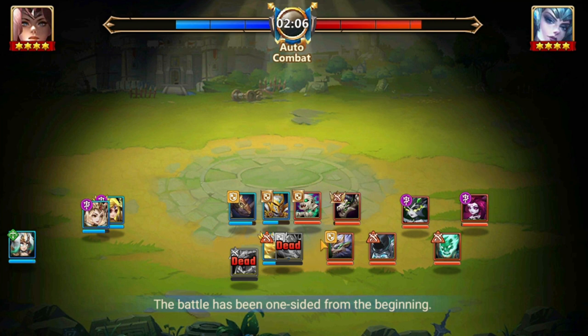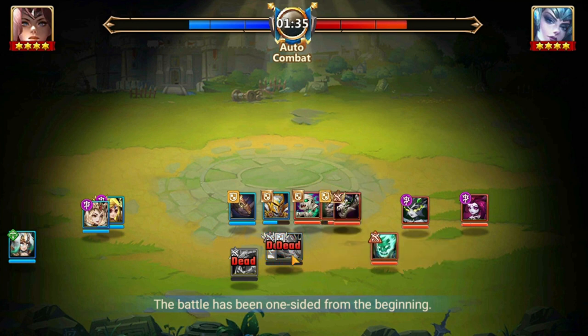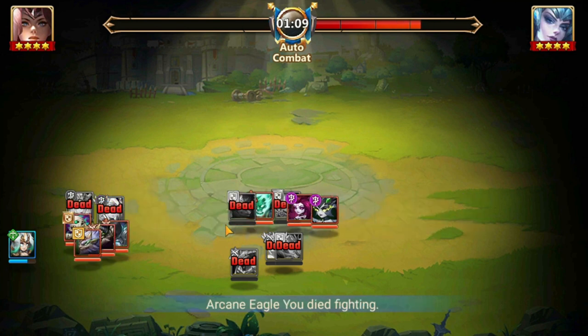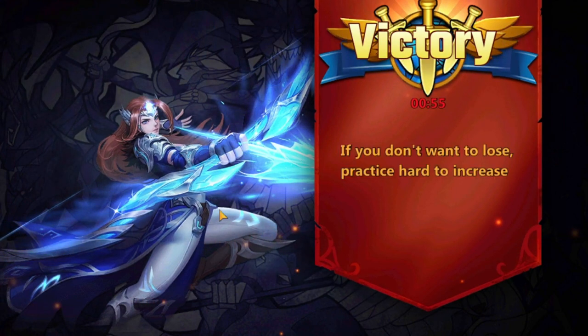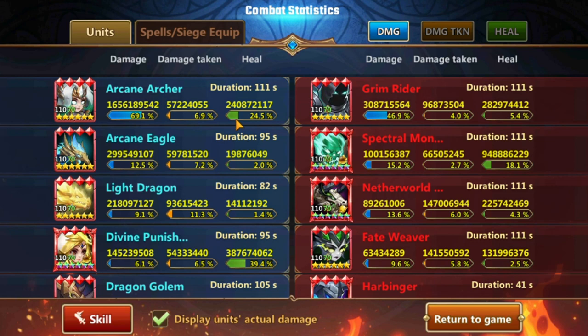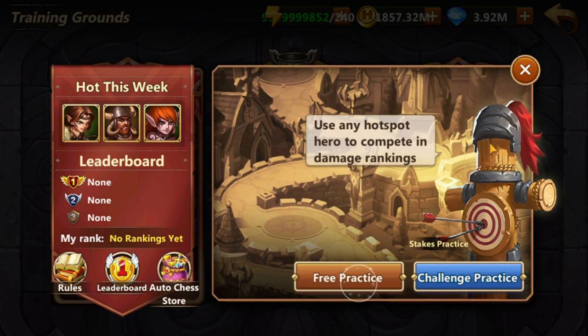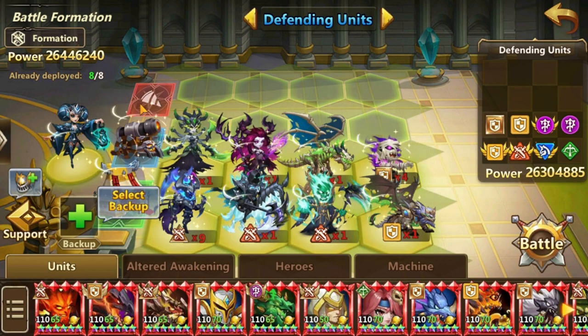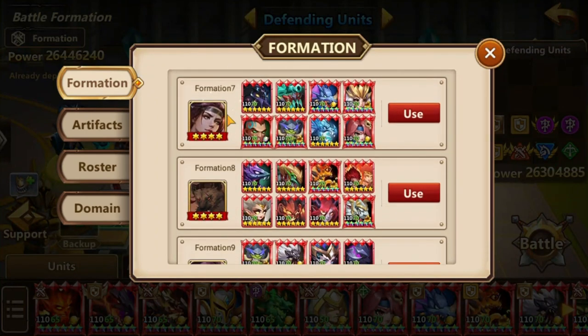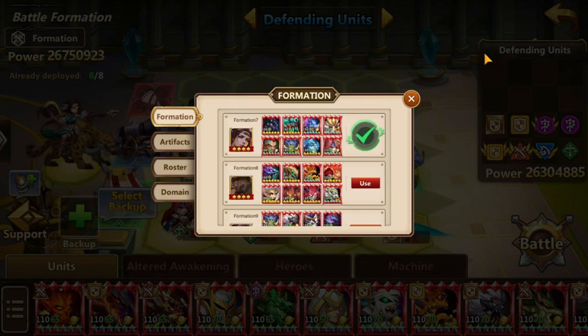Again, we kill the Harbinger and we lose the Angel. A lot of dragons dead. She does a lot of damage, a lot of damage, but we can't kill anything except the Harbinger.